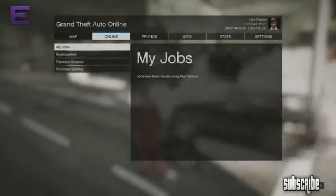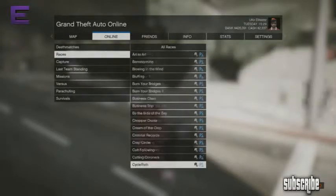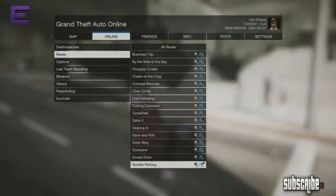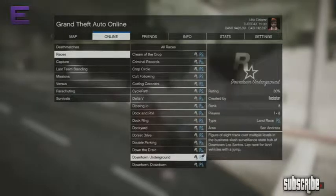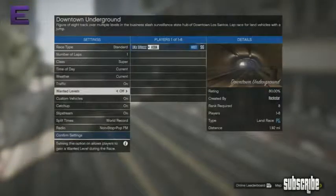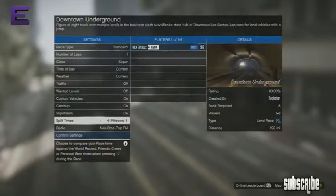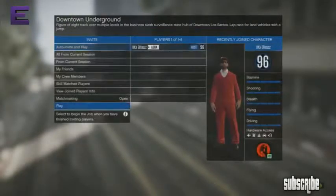So guys, what you will need to do is you need to be ranked — you need to press Start, go Online, Jobs, Host Jobs, Rockstar Created, and then Races, and then find the race Downtown Underground. You have to be level 8, and then you just need to launch this race. Once you've launched this race, you will need to put it on one lap, have it on supercars, take traffic off, and then start the race.